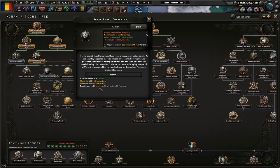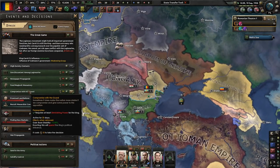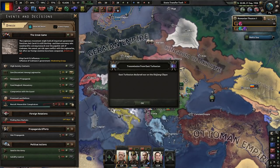It is no secret that Romania suffers from a heavy rural-urban divide, but as the country becomes more interconnected this divide is slowly healing. Further efforts should bring people of different regions and backgrounds closer as Romanians form one indivisible nation. It sounds like what a lot of nations could learn in today's world. We don't bring up modern politics on the channel — maybe on the Discord server, but not on the channel.